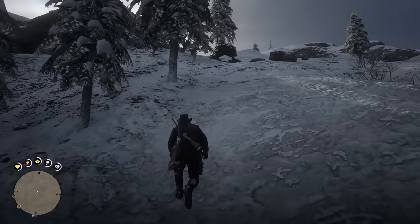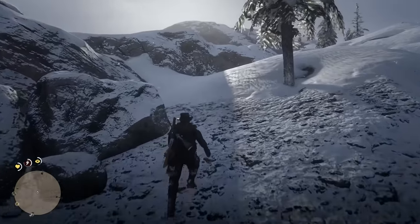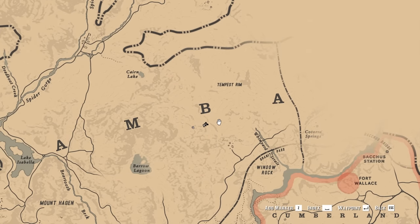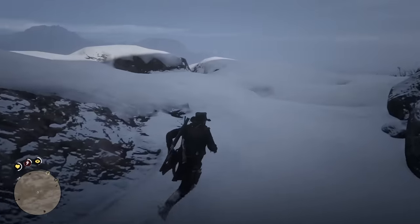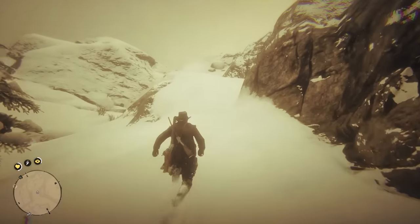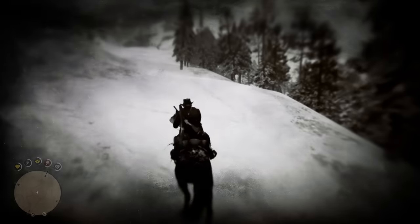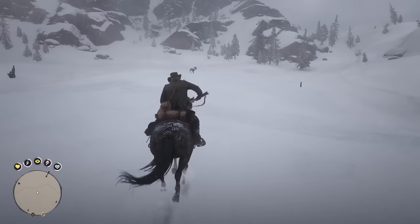I want to know how far I can go before the game won't let me continue. The snow still deforms, but it doesn't say I'm in Tempest Rim — it says Grizzlies. That's really weird. I don't think you're supposed to get up here, but I could be wrong. If I keep going this way and head right I'll be in Tempest Rim. There are animal spawns up here but the AI doesn't work. There's just a ram here.